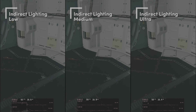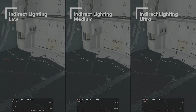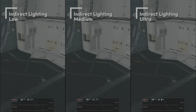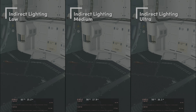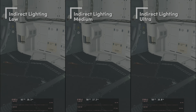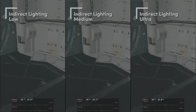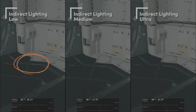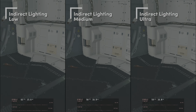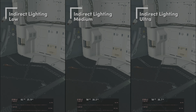Indirect lighting — light bouncing from surfaces. The menu does a bad job of telling you what settings do, but that's why I'm here. Looking at indirect lighting side by side, I walked around a whole bunch switching this setting at various places and saw no difference. Ultra maybe looks a little bit darker than medium but I don't see a real difference between ultra and medium. On low, however, we see a line crawling about, and I don't want lines crawling about. So for optimized settings we'll go with medium.